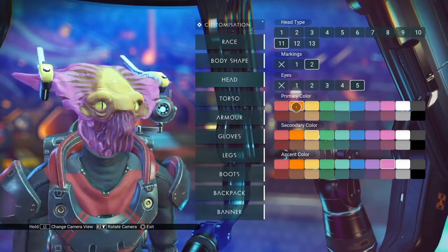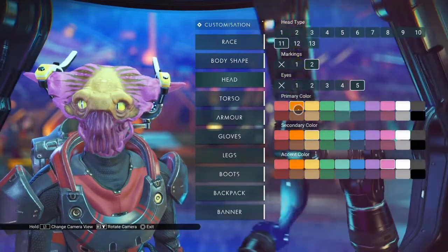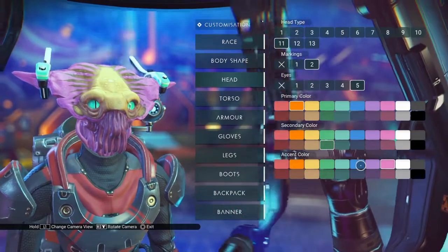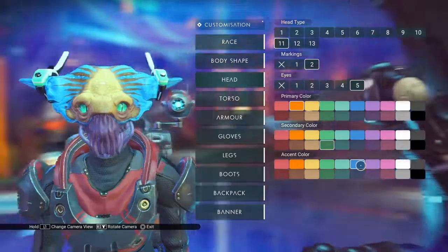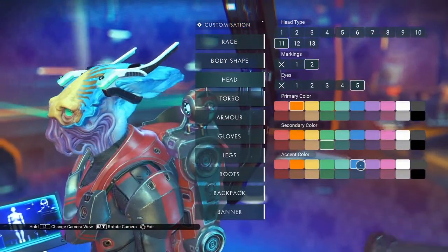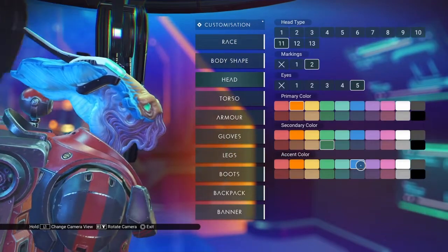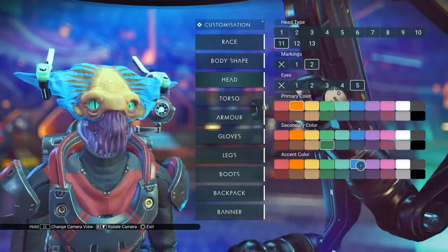So, primary color is the forehead ridge and the eye ridges. Secondary color is the eyes and the ear pieces. And the accent color is the lower part of the head. I wish they let us change the shape of the head — let us change the shape of the back of the head like it does on some of the other ones.